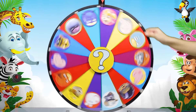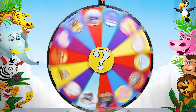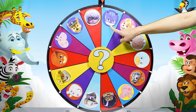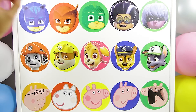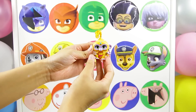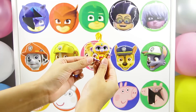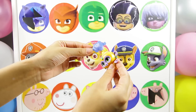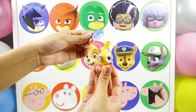It's time for our next spin. I wonder who we will land on. And it's Catboy! Catboy is on the PJ Masks team, so we'll get to see their first surprise. OK, are you ready Catboy? Wow, it's a toy from Shimmer and Shine! This is Tala and she's Shimmer's pet monkey. I like Tala's little ponytail on top of her head. Let's comb it with this magical genie brush. This was such an awesome surprise.